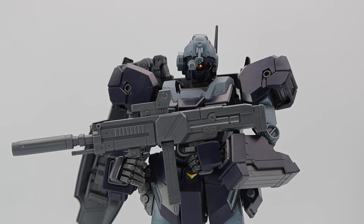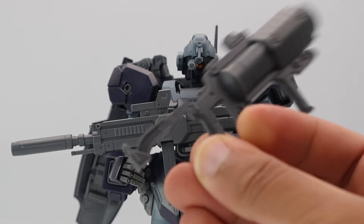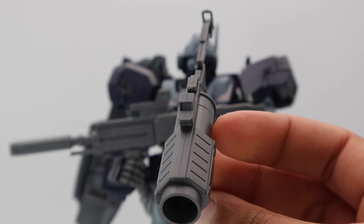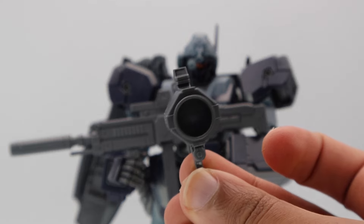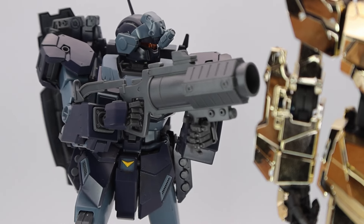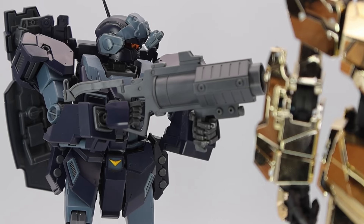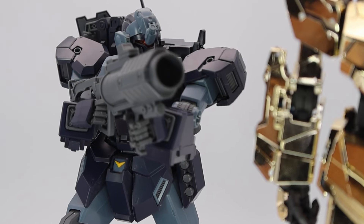The other weapon it comes with besides the beam rifle is what I call the net catcher. Straight from the box with no paint or line gap filling, it's literally just two pieces. They give you stickers but I don't use them. The sucky thing is that the tabs don't really work — especially the forward one, where the hand can't really get into position to slide in, and neither can the back one.